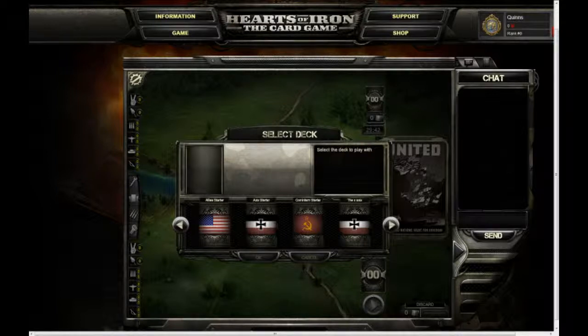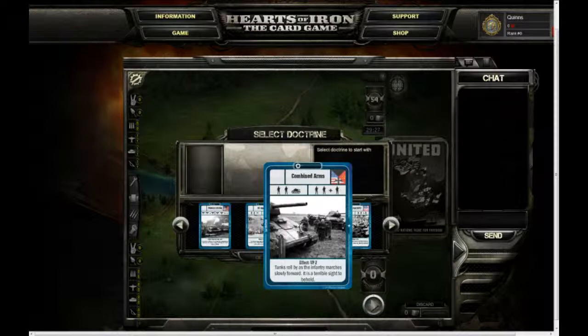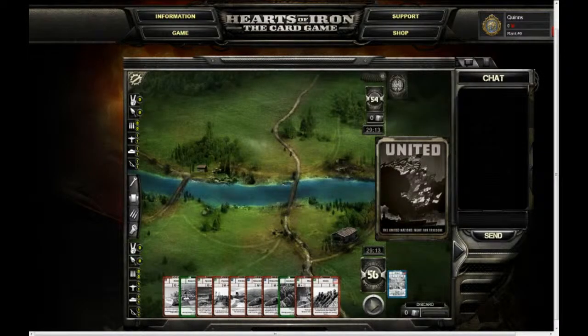The first thing you will see in a match is the deck selector, in which you will select which of your decks you would like to play with. You then have to select one of the doctrines in those decks. Doctrines are battle plans that determine what you're allowed to attack with. For instance, combined arms — if you look in the box in the upper left you'll see two infantry sigils and one tank sigil, meaning you'll need two infantrymen and one tank to attack with combined arms. The box to the right is what your opponent has to defend with. I'm going to select air support because I've got a lot of planes in this deck.